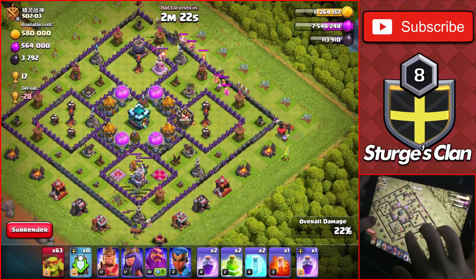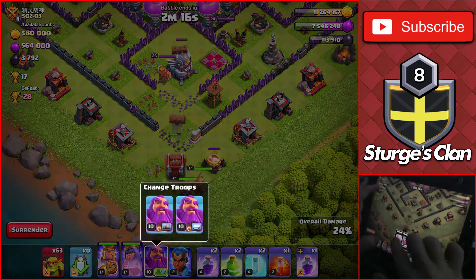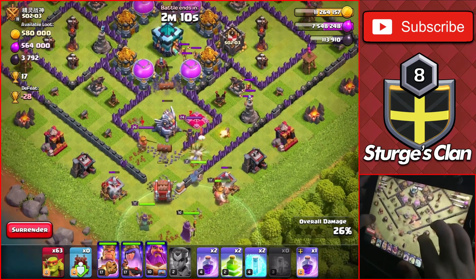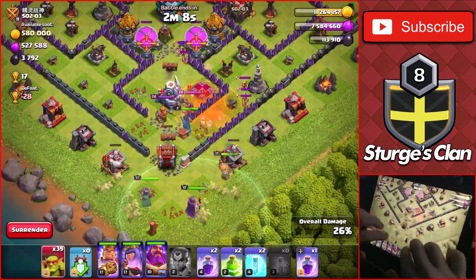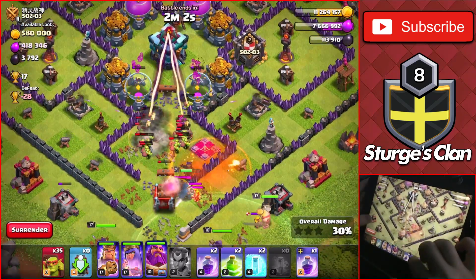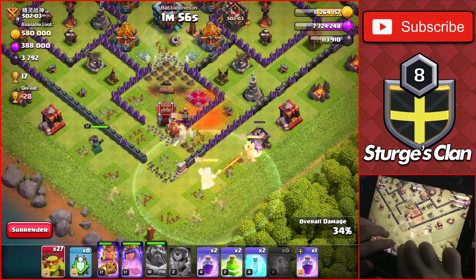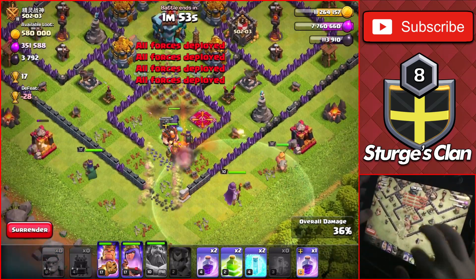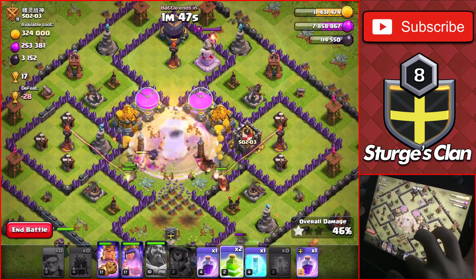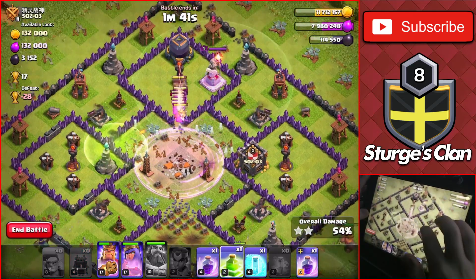We have some super barbarians at the very top as clan castle troops. They'll break through towards the bottom — setting them on the ground, dropping all the heroes. Using the poison spell on the enemy heroes and dropping a bunch of goblins to head into the core of the base, taking down the clan castle troops. Using the warden ability to keep up the royal champ. Dropping the rest of the goblins plus a freeze — the Town Hall goes down! Dropping a raid spell through the rest of the storages, taking all of them down, plus a jump spell for the dark elixir storage.